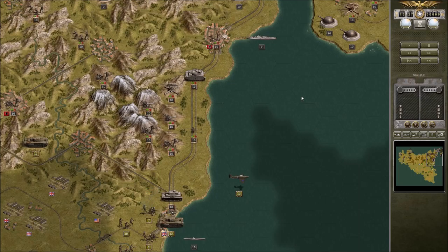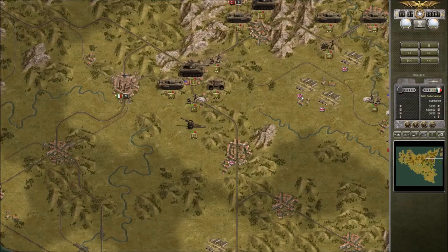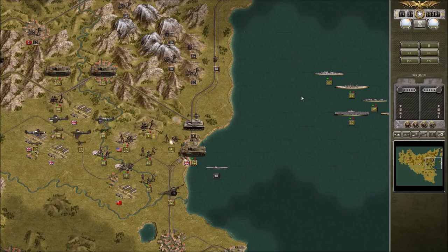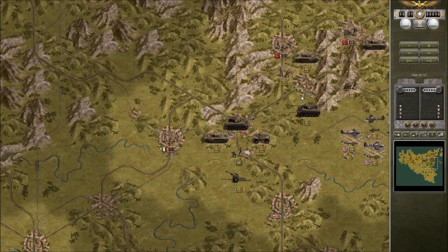A pretty nasty Panzer there, getting its butt kicked. One down and lots more to go. The rugged terrain really makes this map difficult — you can't move very far, you can't move very fast. Plus the defensive positions seem to be pretty darn good too.